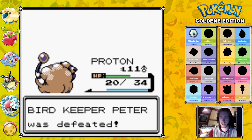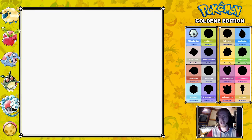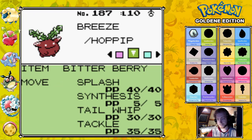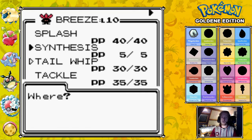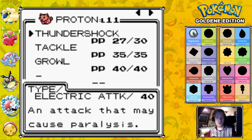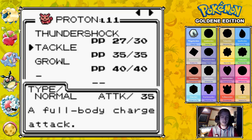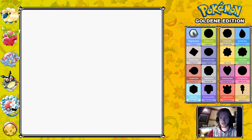Breeze learned Tackle — it has a damaging move now. It's still not great, Breeze is still not much of an attacker, but it has Tackle, it can do a thing. Also, one thing I love in this game — not only can you swap the order of moves, but you can see how much power a move has. You didn't have that in Gen 1. It says how powerful a move is. Tackle is 35 power, Thundershock is 40 power. I thought that was a really cool feature.